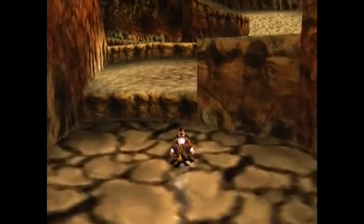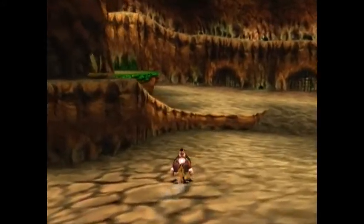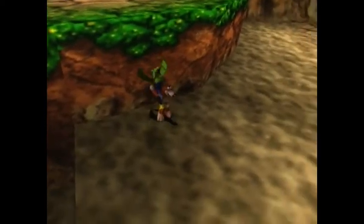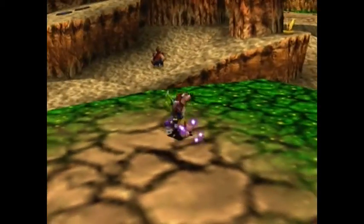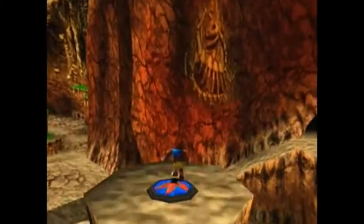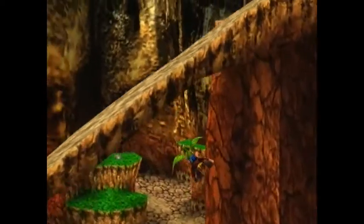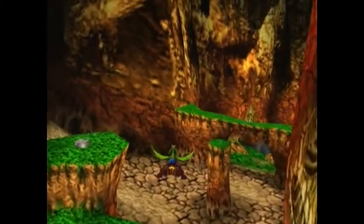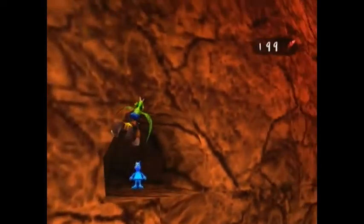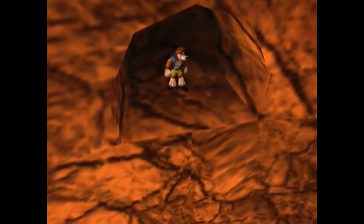Looks like we've just about wrapped up this video. I'm gonna get that Jinjo that we opened up in the last episode, and I think I'll call it a vid. In the next video, we'll probably be working with these holes in these cages over here — crazy stuff. Here we go! Thanks to beating Terry, we have obtained our flight pad for the area. Go in there so I can end the episode. Alright folks, until next time, I've been Mr. GameFi — see y'all later!